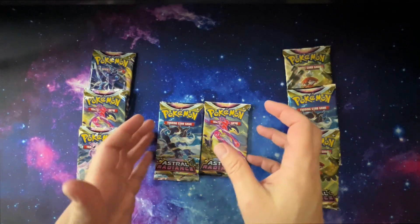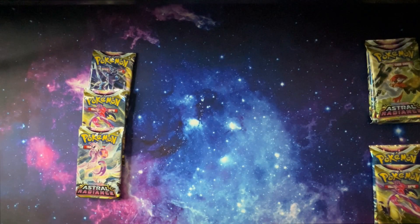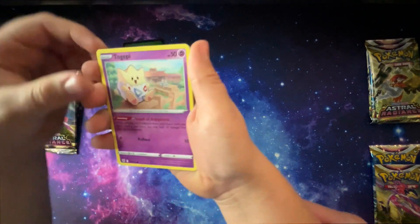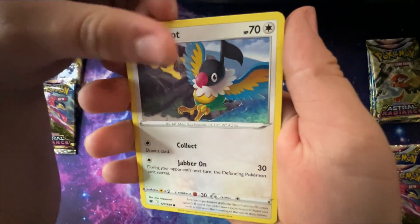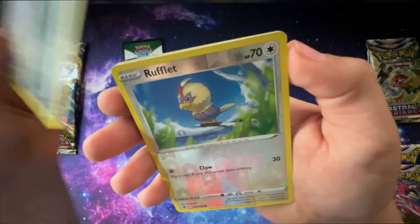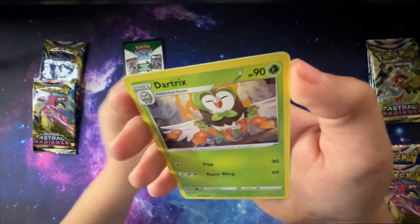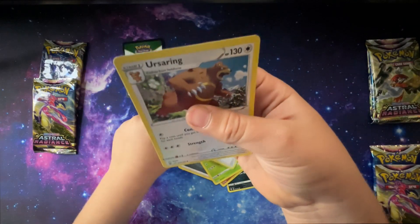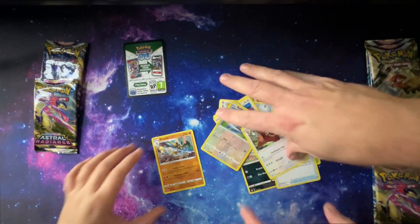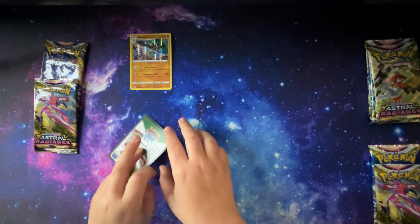Caleb won the dice battle, so Caleb, why don't you jump in here first? I'm going to win — I feel confident today. We'll go with this guy first. Black code card, so Caleb might be starting this off pretty strong. A holo. All right. Pack number two. Out of that pack, the Reflit was probably the best hit. We'll put that out as the current leader.